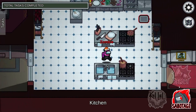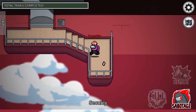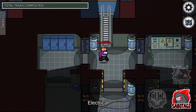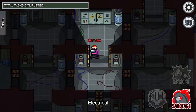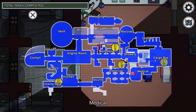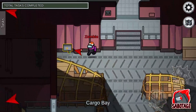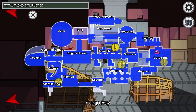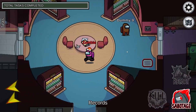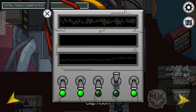I'll continue on to show you where the other Lights fix locations are. The next one is right here in Cargo Bay, up here. The final one is in the Gap Room on the right side. You have to be careful — if you're a Crewmate who goes in from the left side and the platform isn't there, you won't be able to cross to reach it. If the platform is on your side, you just hit use to go back and forth; otherwise you have to go all the way around through Records, down through Main Hall, and back up.